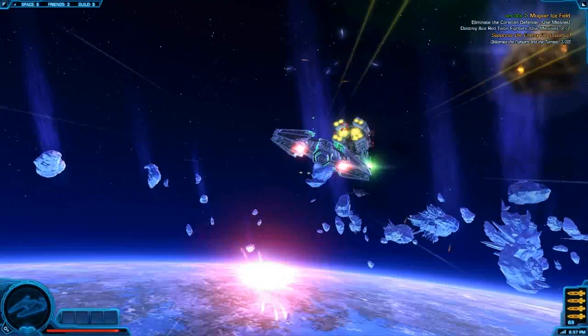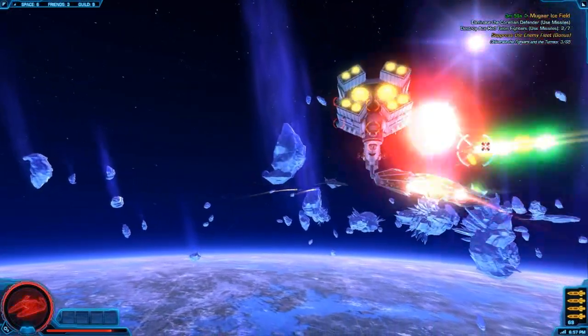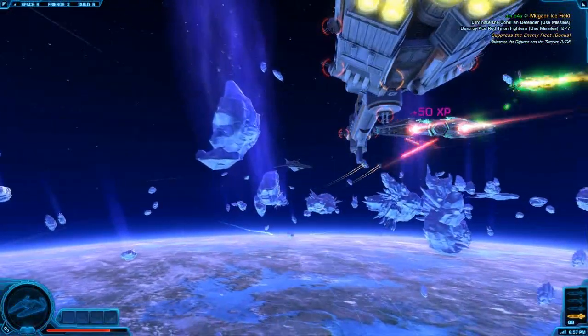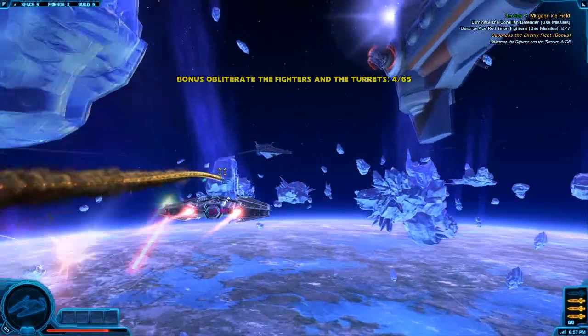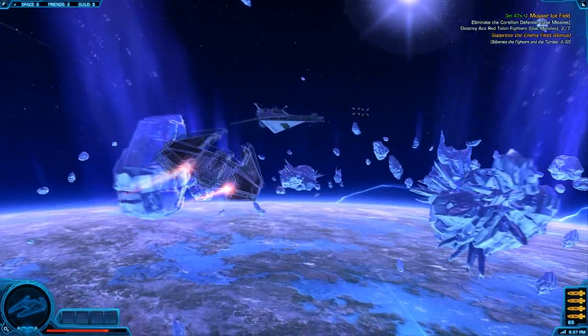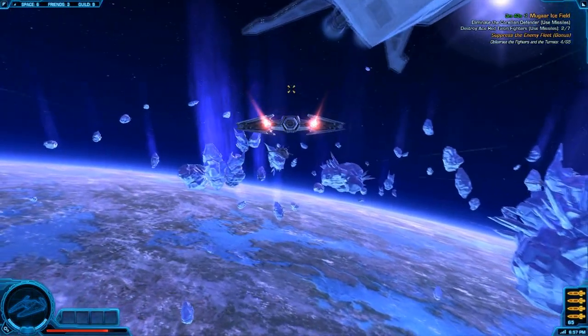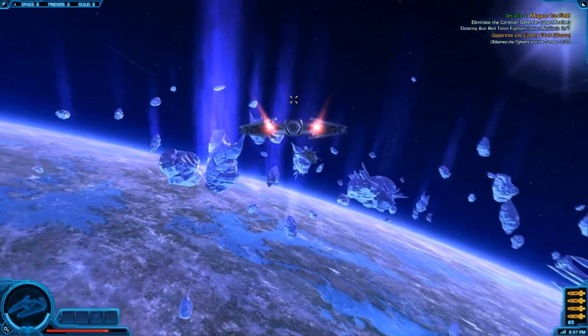It will continuously hunt you down throughout the mission. There it is — launch four more missiles into it. It is imperative that you take it out ASAP. You can see how my shields are gone and I'm already at about 80% toughness on my ship. But for the rest of the mission, since that Thunderclap is destroyed, it's not that difficult.